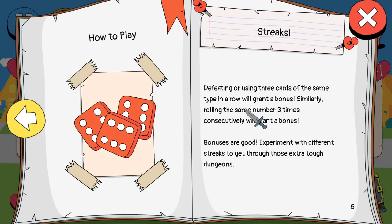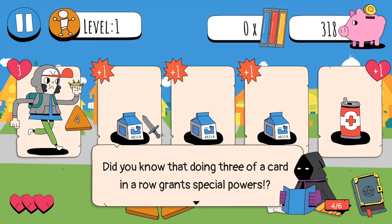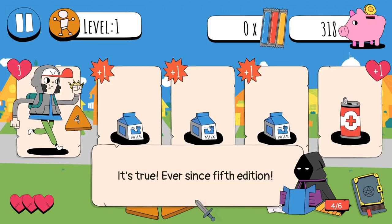Defeating or using three cards of the same type in a row will grant a bonus. Similarly, rolling the same number three times consecutively - oh, we're rolling to determine our damage. Okay. Bonuses are good. Experiment with different streaks to get through those extra tough dungeons. Did you know that doing three of a card in a row grants special powers? It's true, ever since 5th edition.